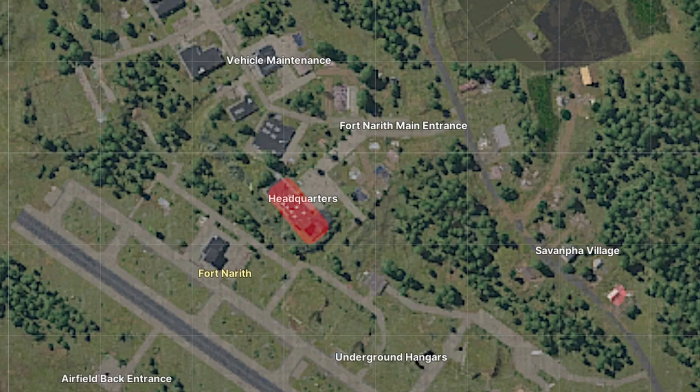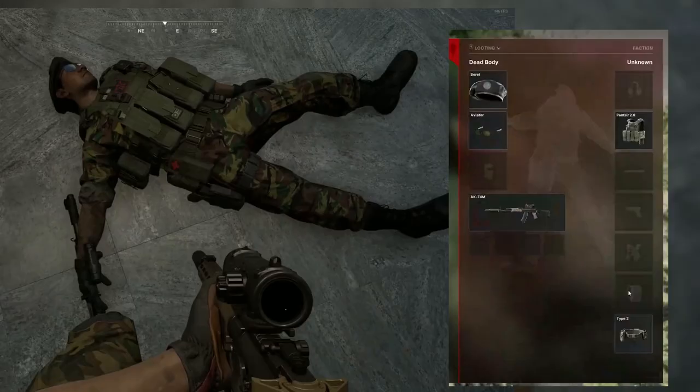The boss is located in Fort Nareth near the headquarters. The Fort Nareth commander is located in the headquarters, roaming from the first floor to the third floor. If aggroed, he can also roam outside.